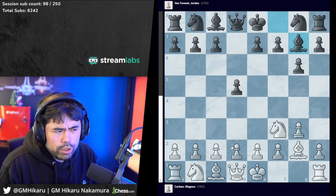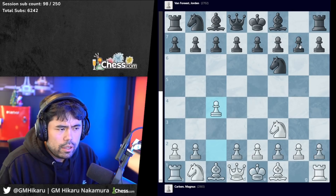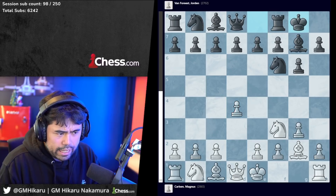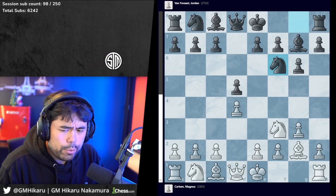The normal move order to reach this position is something like knight f3, knight f6, then g3, g6, bishop g2, bishop g7, d4, castles, castles, and then d5. That's the main order this occurs in. At any rate, we get to this position after castles.